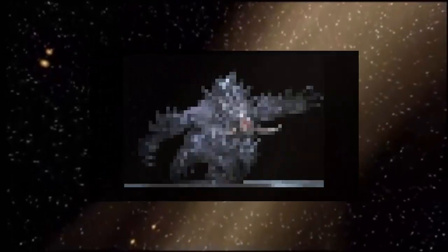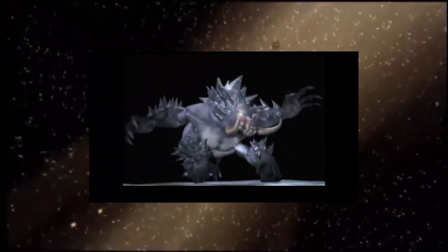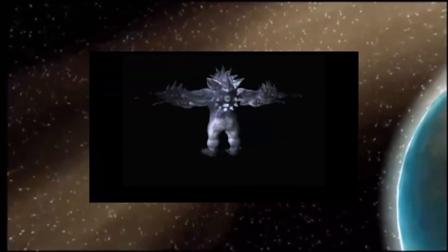During early development of Metroid Prime, a gorilla enemy with four arms was part of the game. Thought to be planned as the boss of the ice area, Nintendo removed the gorilla after early models supposedly looked too RPG-ish and didn't fit with the Metroid theme.